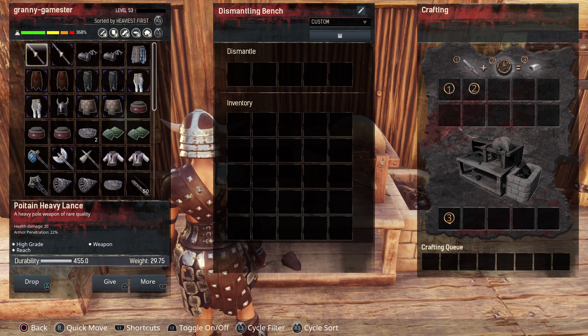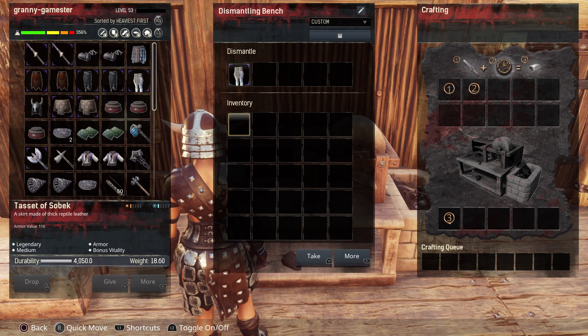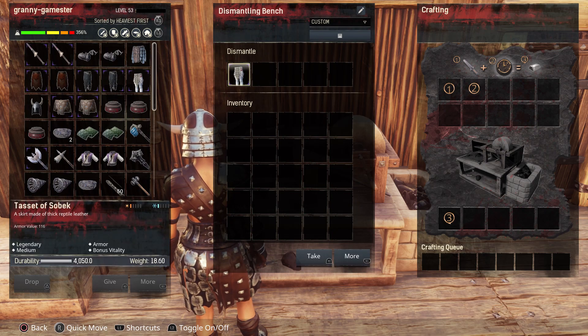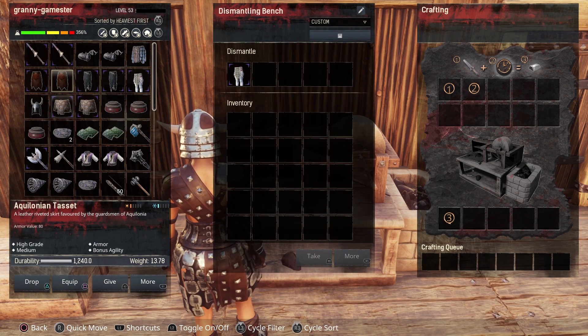I have another piece of legendary armor — the Tacit of the Soul Back — so let's plop that in there. As you can see, it's not going to dismantle this for whatever reason. You can plop it in there and see if it'll work; if it doesn't, just leave it in there and sort through later.